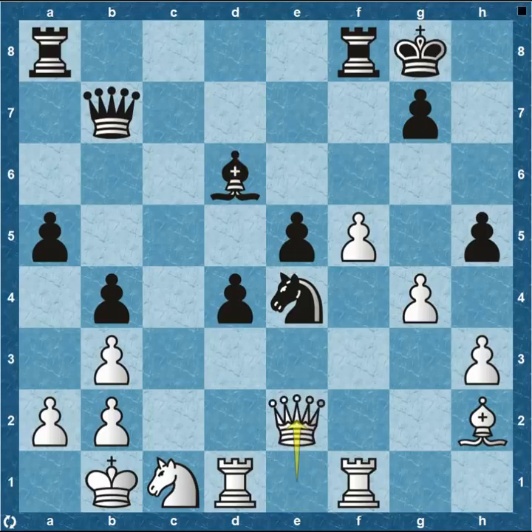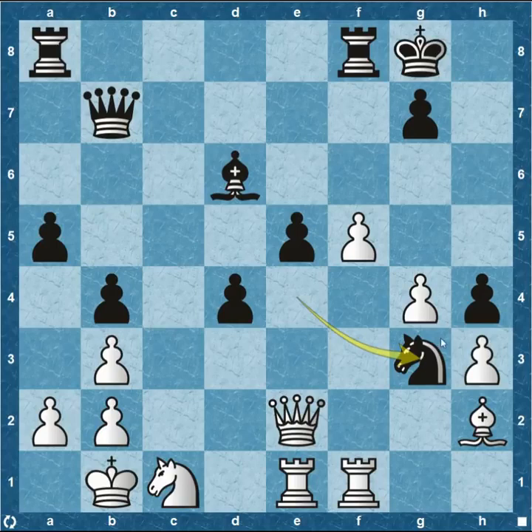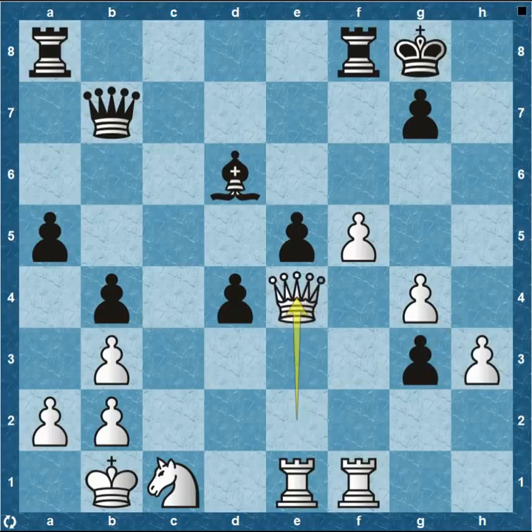Topalov pushes forward. Queen to e2, pawn h4, rook to e1, knight down to g3 — an outpost with the pawn attacking the queen. White decides to exchange that material, and that's completely fine with Nakamura. Pawn to g3 — just another thing for white to worry about. While it'll be difficult to hold that pawn with so much material white can throw at it, it allows black to focus on the center and make white spend time and energy on this pawn on g3.